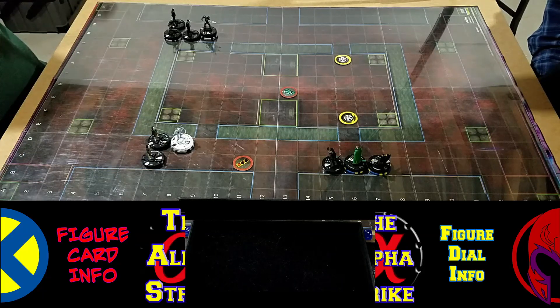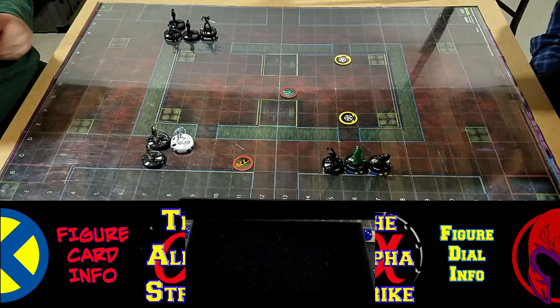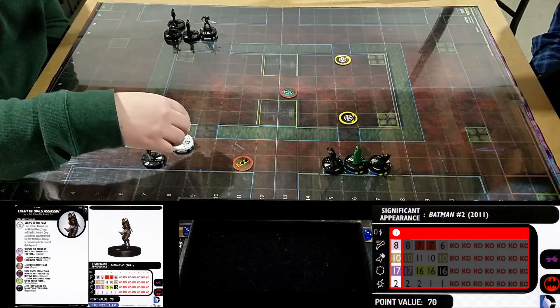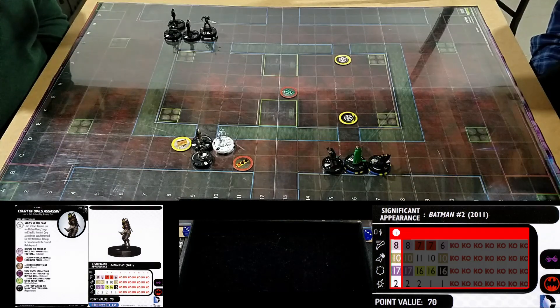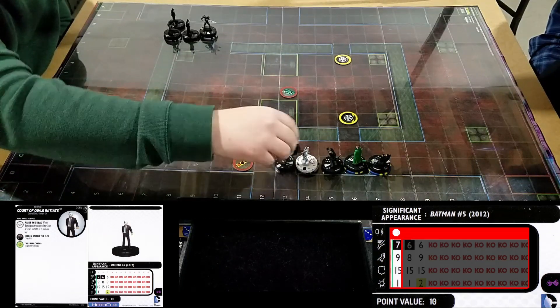So this turn, ladies and gentlemen, we know he wants to shoot me — he's got range power. Ra's al Ghul, what's his special speed power? Charge and Flurry. He's also got Outwit and Blades. And if you had Batman ally team ability, if you're within six squares you can't use it. So what we're going to do — we're going to have this assassin sidestep and carry, moving up carry to my side.